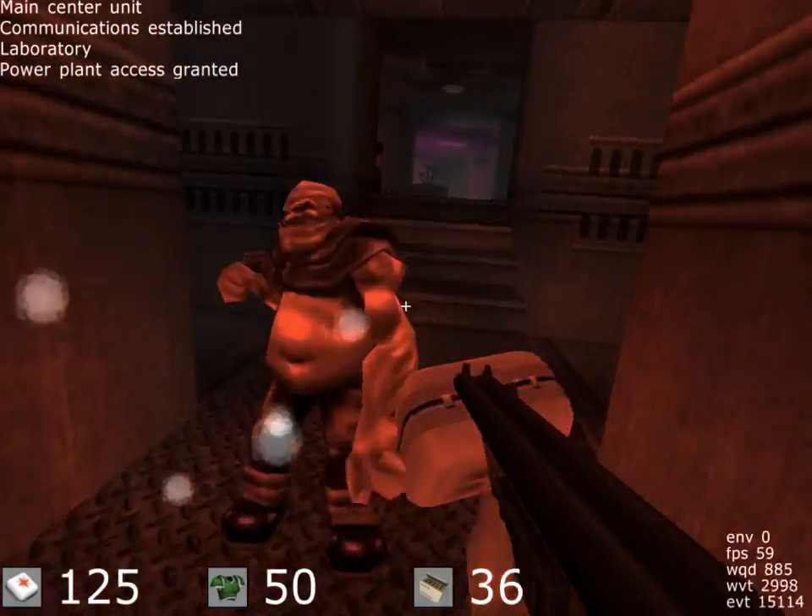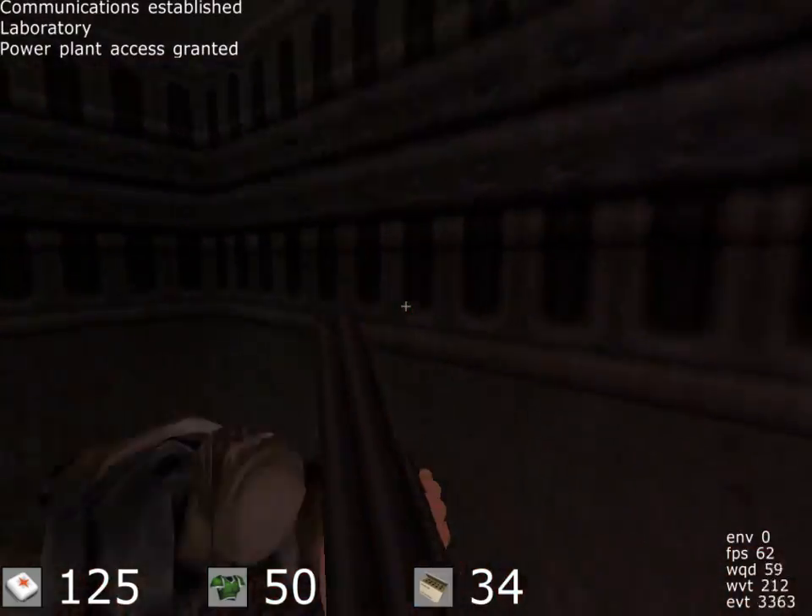First of all, access to the power plant station. There should be an override switch back in the plantation room. Over.